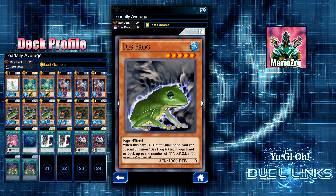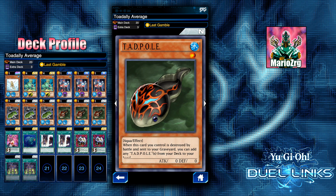Our main monster is going to be Des Frog. This card has a really cool effect: when you tribute summon it, you can special summon Des Frogs from your hand or deck up to the number of Treeborn Frogs — wait, tadpoles — that are in your graveyard. The tadpole is the card you want in your grave, and that's why Last Gamble works really well here. If the tadpole gets destroyed by battle, you can add two tadpoles from your deck to your hand, giving you the cost for Last Gamble.